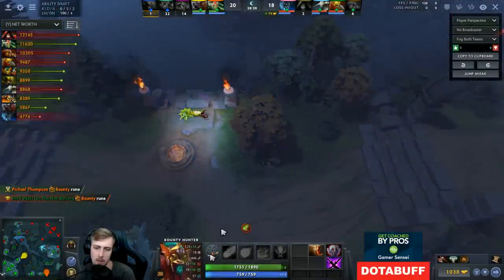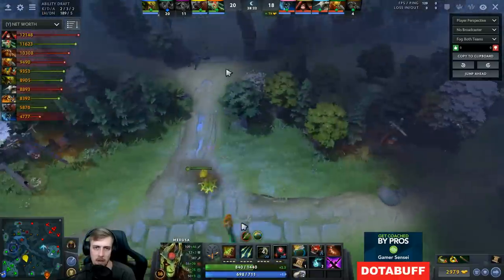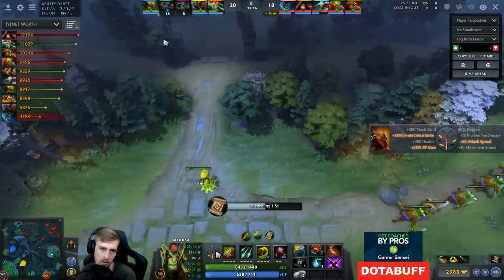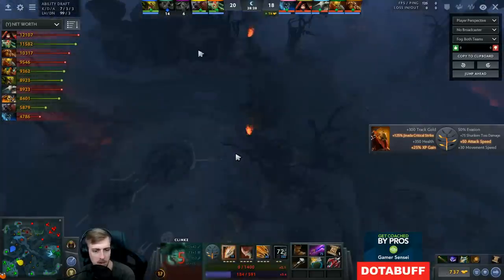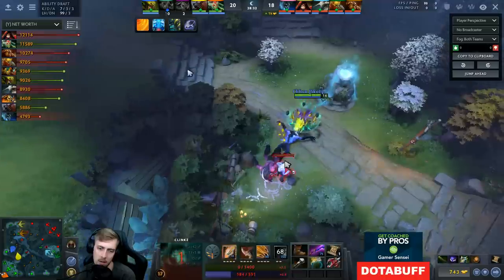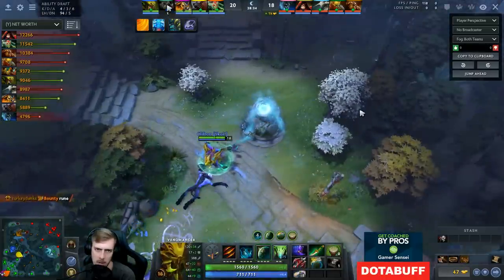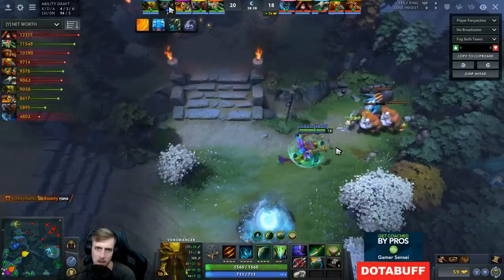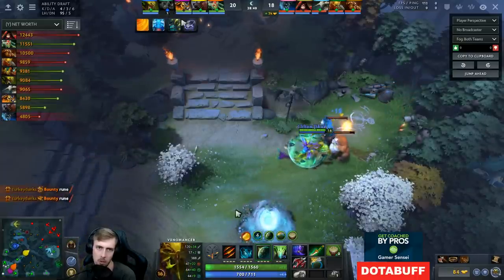Talent-wise, you kind of just have to grab them based on what you have and what fits your hero. In a lot of ways talent trees are really fun for ability draft because they help your hero become something different — which is already what the game is. My options were movement speed or health — I felt like health was much better. Movement speed is not bad, but health is a lot better because I just want to be overall more survivable.